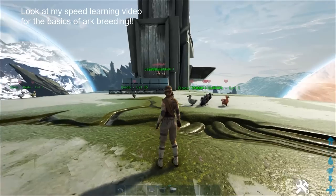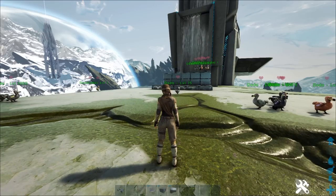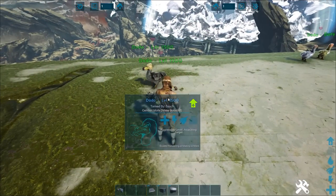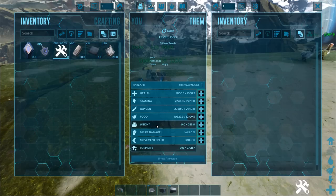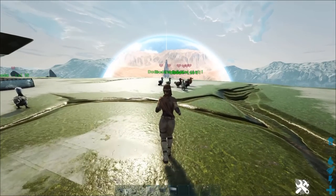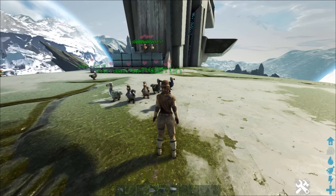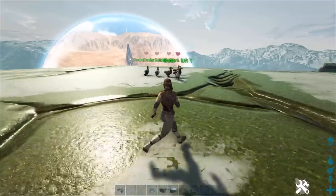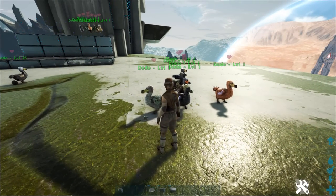Every single dodo is a combination of variables and numbers. Each one has a total number of stats — health, stamina, oxygen, food, weight, melee, and movement speed — seven different stats. Dodos are unlike some creatures because other creatures have certain stats blocked. For example, a diplodocus has no attack speed and flyers have no movement speed, but dodos have all seven stat possibilities for mutations.